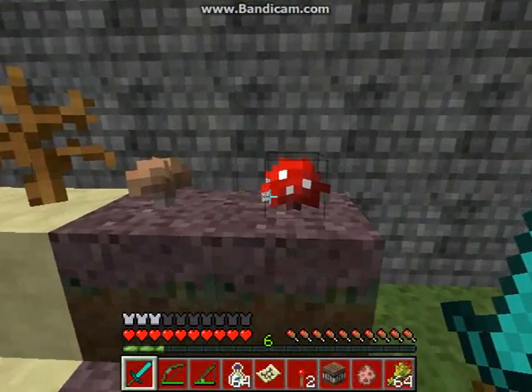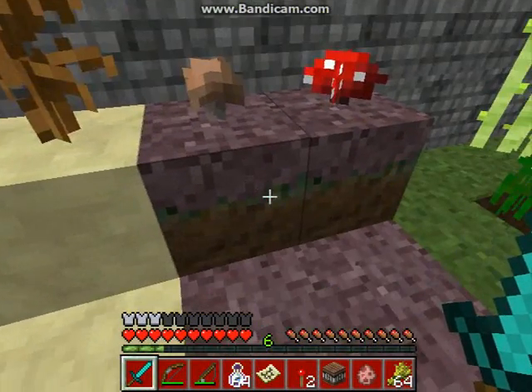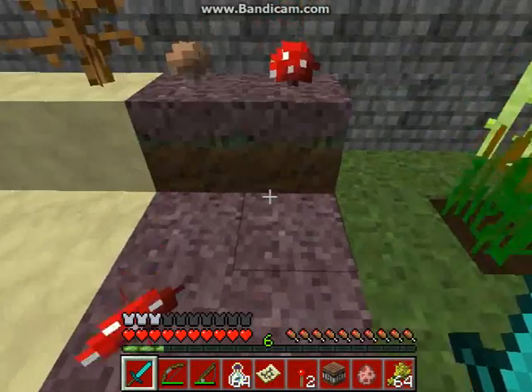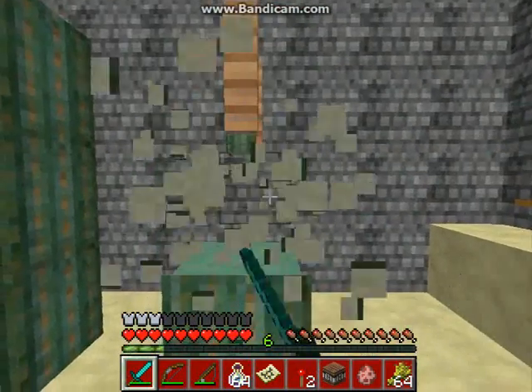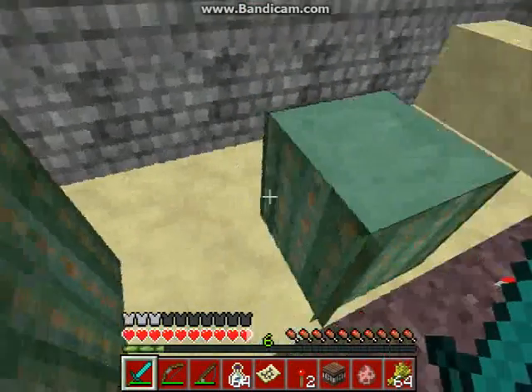The wheat, the sugar canes, red and brown mushrooms. The mycelium has an interesting design where it looks like normal grass but it has that purple contamination on top — so a very nice design there.